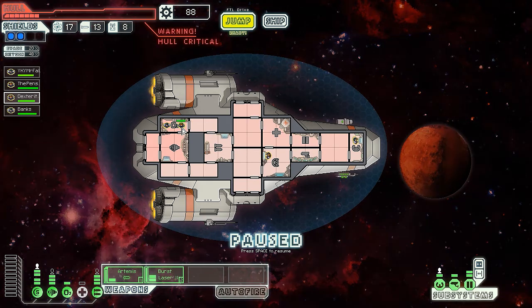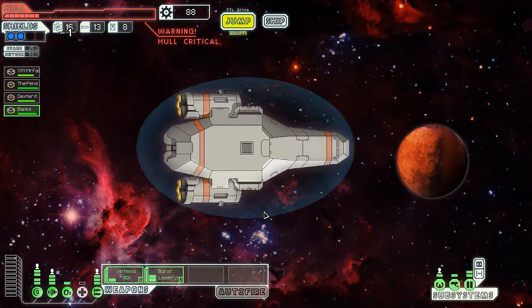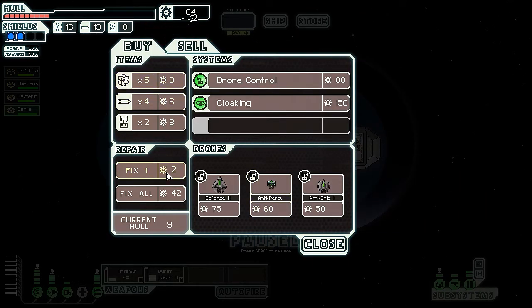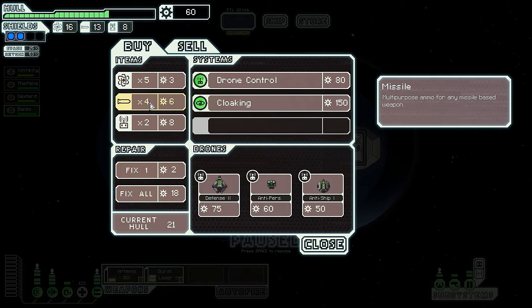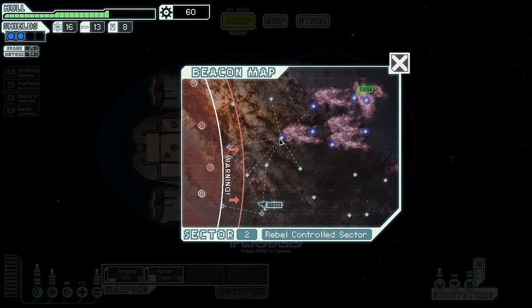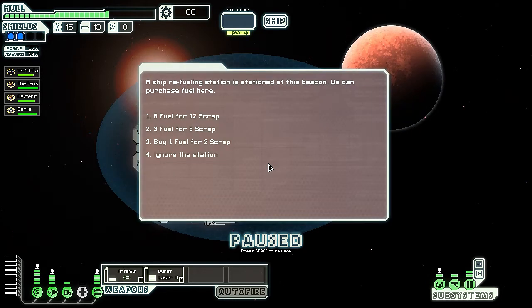This is a really bad excursion overall. Let's jump over to a store, which is a godsend at this point - not that I really have anything to bargain with, I only have 88 scrap. We're definitely going to use that to fix our hull, which is the priority. There's a drone control, defense, anti-ship - I'm not gonna sell any weapons. I could fix a bit more but I'll hold off. Let's jump here and then into the nebula to lose the rebel fleet. Refueling station - I'll take the three extra fuel.